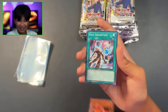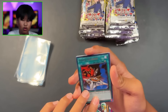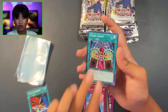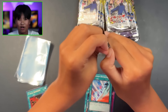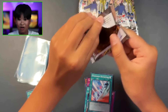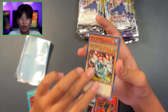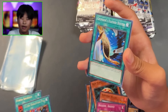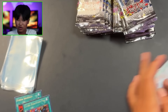First pack: Gigantes, Soul Absorption, A Hero Emerges, Sea Serpent Warrior of Darkness, oh a rare - Fuma Shuriken, Anti-Aircraft Flower, Tower of Babel, and Chaos Greed. Also Dimension Distortion. These cards are actually pretty OG, so just opening them up is pretty cool because I've only opened some of the OG Korean packs. Second pack: Burning Algae, Ultra Evolution Pill, Cool Begone, Knave, Griffin's Feather Duster, Blazing Impachi, and Dimension Distortion.